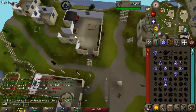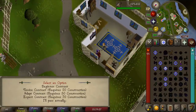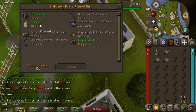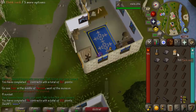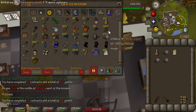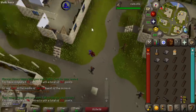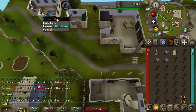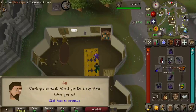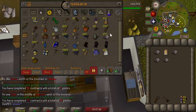I could probably get about 200 points per hour if I was trying super hard, which puts getting all the rewards at around 5,000 points — about 25 hours. That's a lot of construction. We're actually going to be getting the Plank Sack next. We have 350 points. The Plank Sack is way more useful than the saw because you can store up to 28 planks, which means I'll be able to do two contracts in a row without banking. I actually just finished three contracts in one inventory — Plank Sack is definitely the way to go for your first reward.